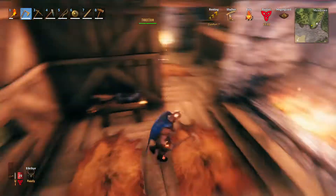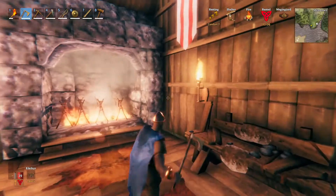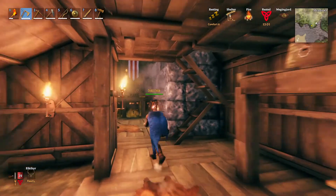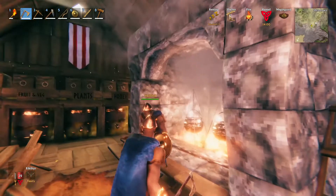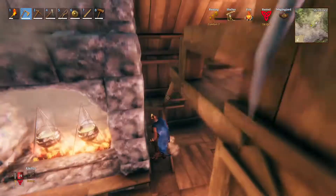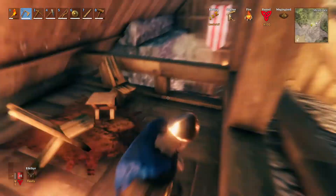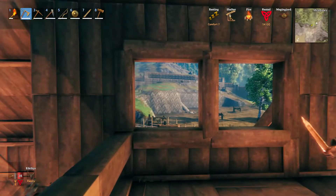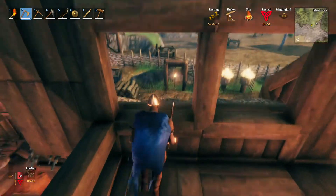Top tip here: when making a chimney in Valheim, make sure you've got enough height — an extra block above your head — otherwise the smoke catches there big time. All we did was come out and increase the height up. There's a little table here, and upstairs there's a nice little viewing point with a torch and some chairs. You can look out the window whilst you wait for your fermenter to work.